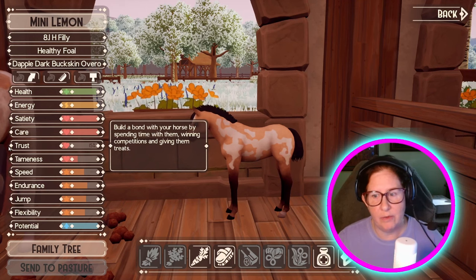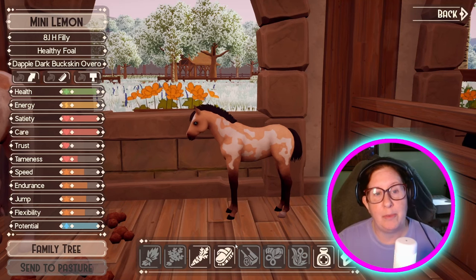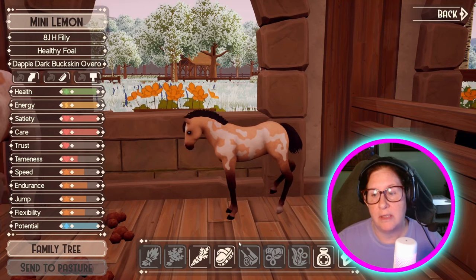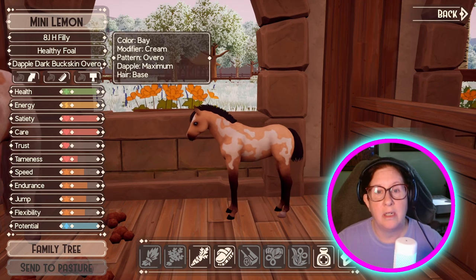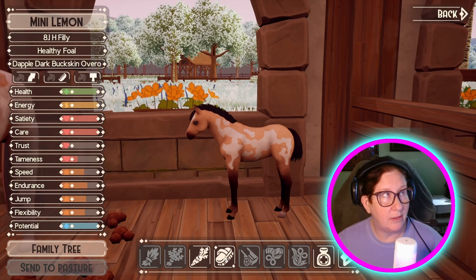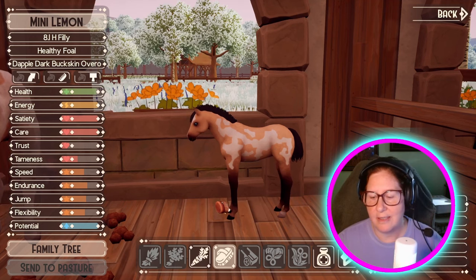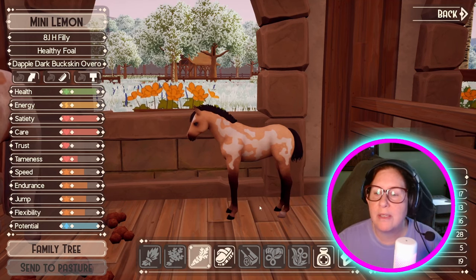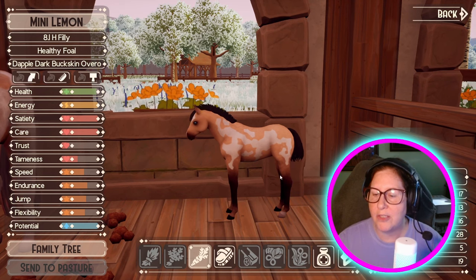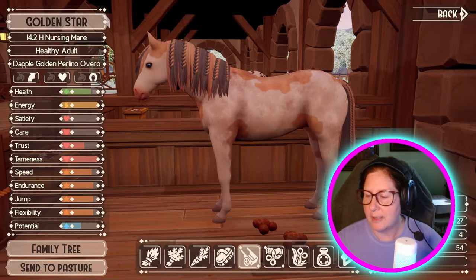That might be a keeper — a dapple dark buckskin Overo. Then we could combine that with a Tobiano and get a dapple buckskin Tovero. That would be nice. Look how cute you are — you've got the Elegant trait. Oh my god, that's hilarious. Have a carrot. Little dapples on the hindquarters — dapples are at maximum. I love the legs — that's just adorable. Absolutely stinking adorable.